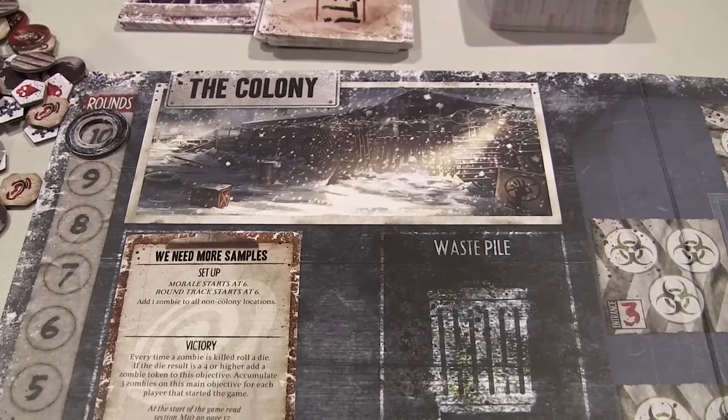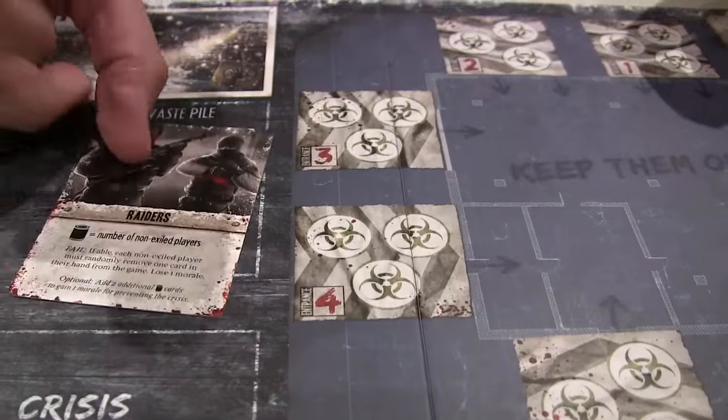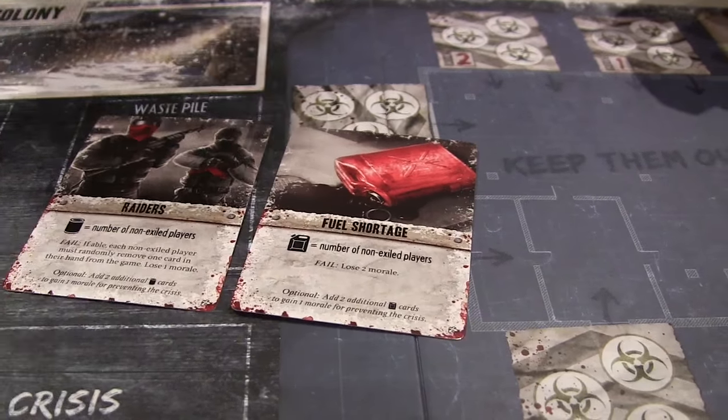Like a lot of zombie fiction, the zombies themselves aren't the biggest problems. The cold weather, the scarce resources, and other players' intentions are actually your biggest threats. The game board represents the colony itself, with location cards around the outside representing the other places the survivors can go. On every turn, a crisis is revealed, setting conditions that players need to meet to prevent a certain negative effect from happening. Each player then takes their turn, moving around the board, collecting items, fighting zombies — basically doing whatever they need to do to meet their goals. Then you get the colony phase, where food starts to become more scarce, people start getting into fights, and that's where a lot of the harsher realities of a zombie apocalypse come into play.